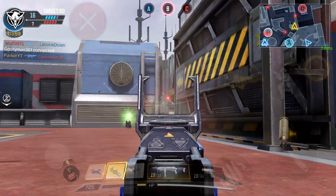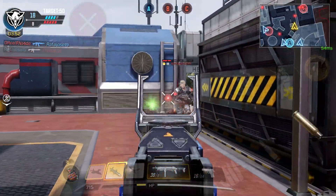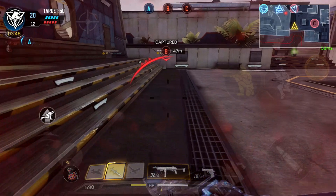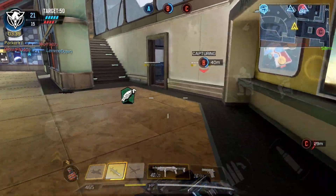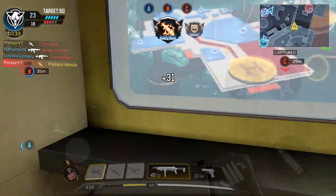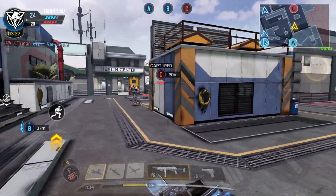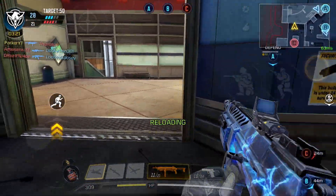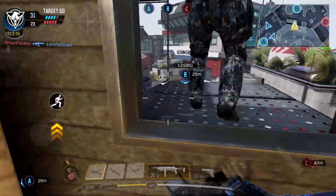At close range, the HG40 suffers due to its low firing rate, and any other SMG besides the Chicom would win 10 out of 10 times in a close range battle. The HG40 truly shines in mid to long range gunfights and is one of the best SMGs to use at range. But at long range, it can get a little inconsistent. The recoil pattern of the HG40 at long range is difficult to understand, especially when flinch is a major factor. Overall, the HG40 is just a very average gun — the damage is nothing special, the clip size is okay, but the recoil and rate of fire just aren't the greatest.